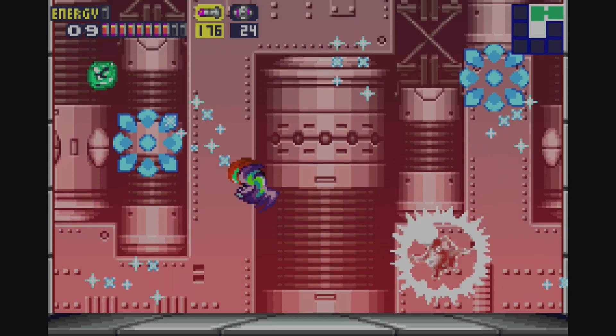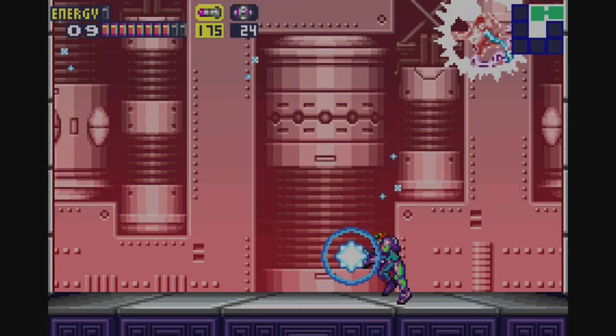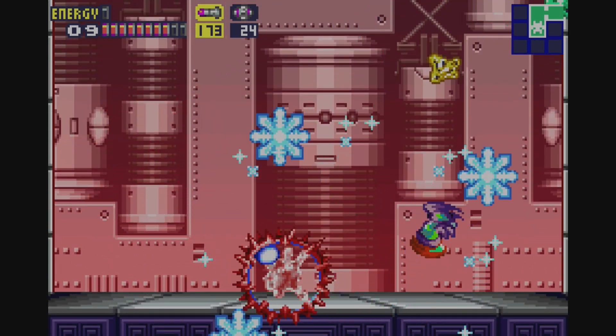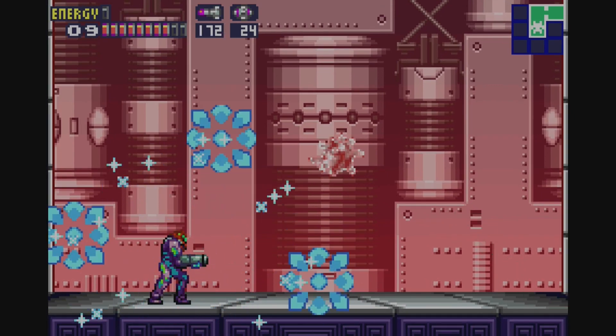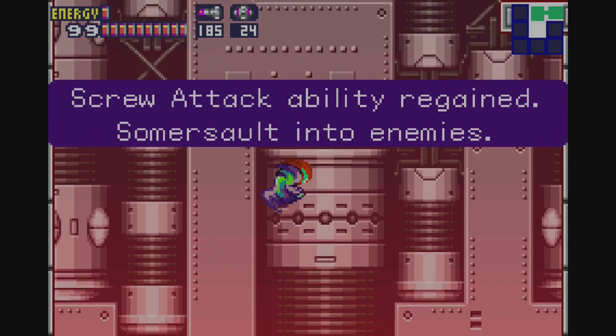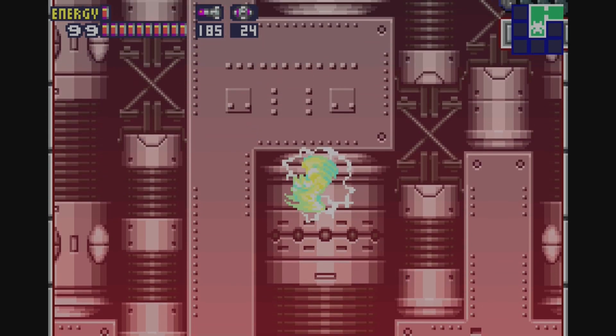They even infected someone like Ridley. There we go. So, have you figured out what we're missing? It's time for probably Samus' most well-recognized ability apart from the Morph Bomb — the Screw Attack. Somersault into enemies. So we have a very similar jump to what SAX had.